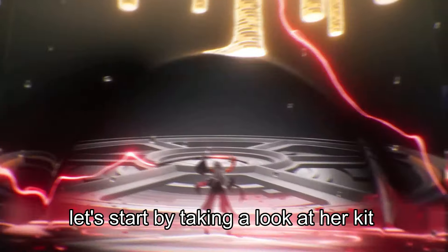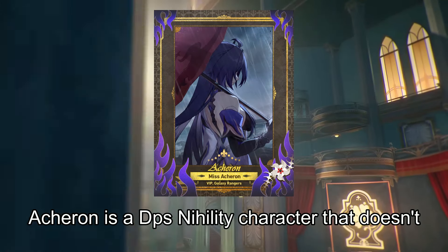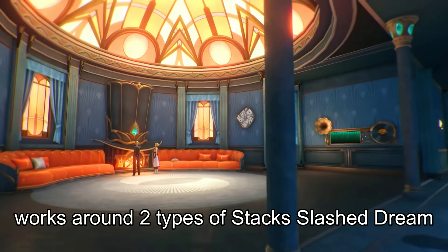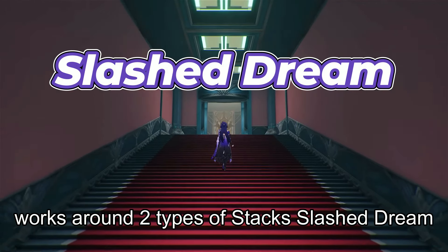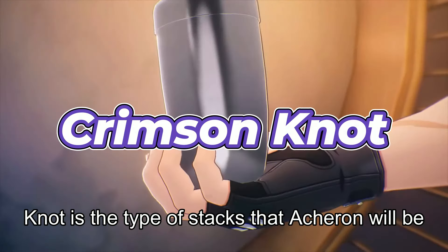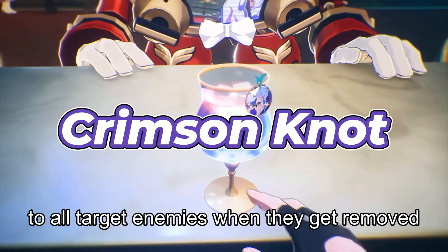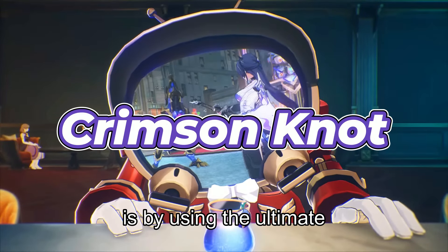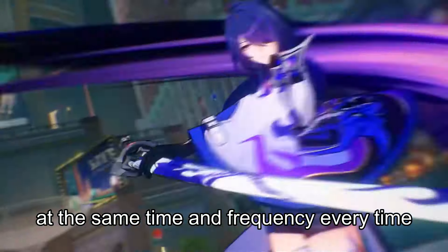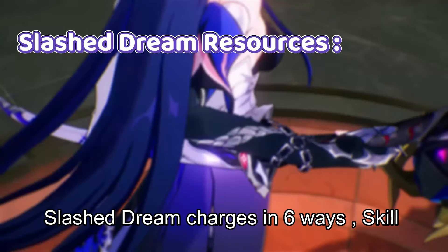Let's start by taking a look at her kit. Acheron is a DPS Nihility character that doesn't require energy to use her ultimate — instead it requires stacks. Her whole kit works around 2 types of stacks: Slashed Dream and Crimson Knot. Slashed Dream is what Acheron requires to use her ultimate, and Crimson Knot is the type of stacks that Acheron inflicts on enemies, which deal damage to all targets when removed — and the only way to remove them is by using the ultimate.